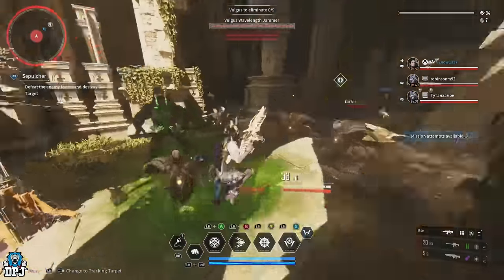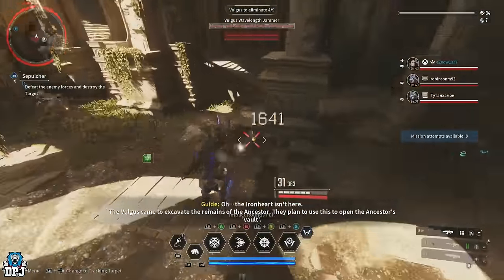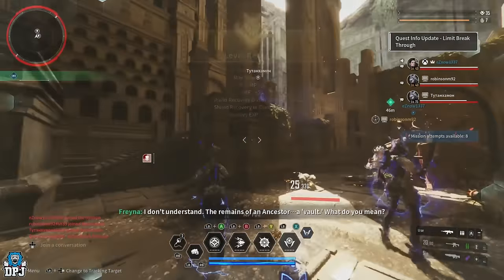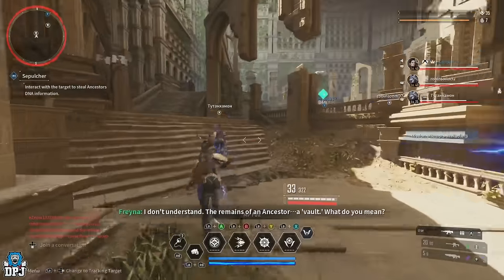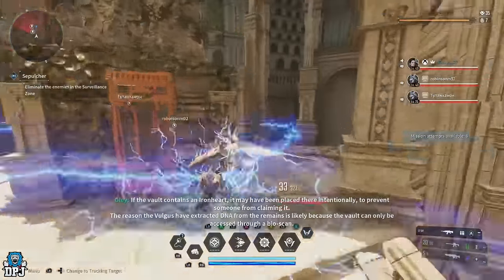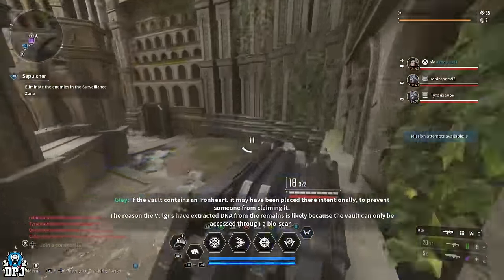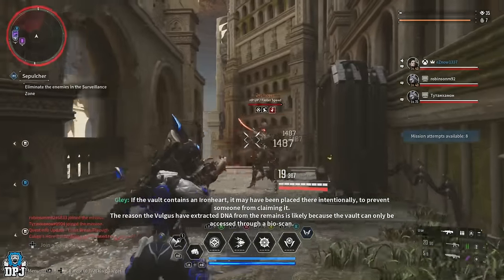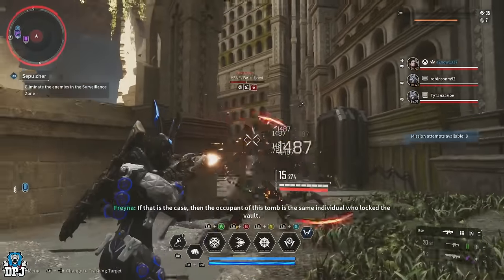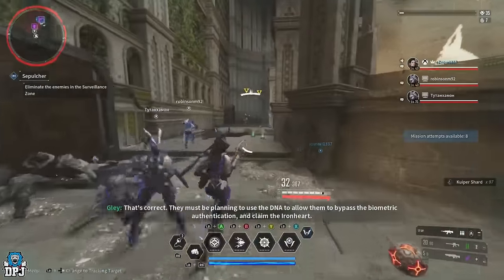This is basically the boss arena. You take out a single wave of enemies — this first group — and beyond them you simply jump up top and activate another machine. You get great XP from this as well. You also earn a ton of Kuiper Shards alongside the transcendent and ultimate mods. Activate that terminal — break the wires — and more enemies spawn in, a few up top, a few below. Take these out, another wave comes through with a big guy, and then the boss arrives.